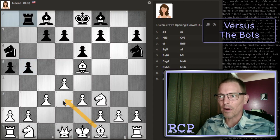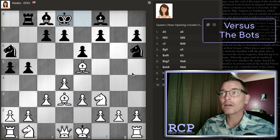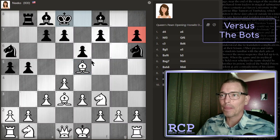Normally in these positions, we put our light squared bishop here, and I think that would be great in this case because their h-pawn is not only undefended, but I don't think it can be defended. So I think we're going to win the h-pawn if nothing else happens. We can check, but in that case the king would just move back, so I don't think it would be worth our time. I think we're going to go ahead and take the h-pawn first, and then we can check.